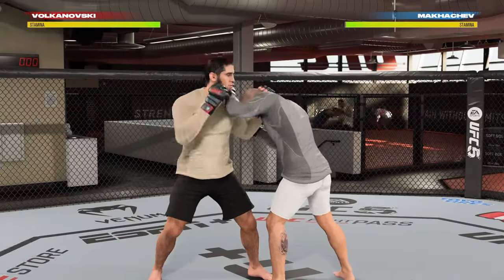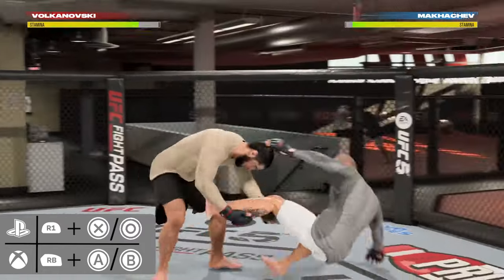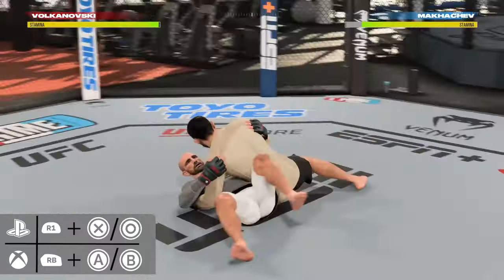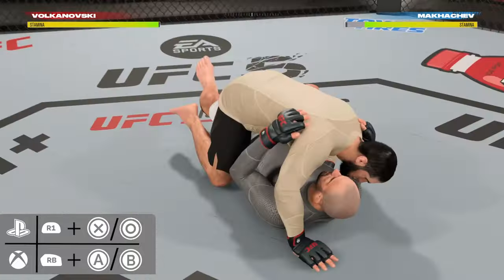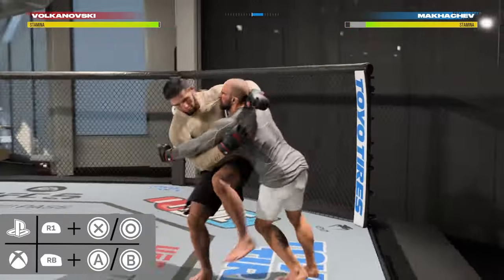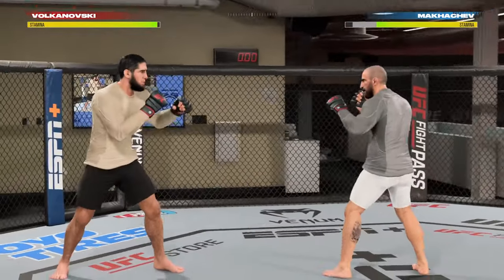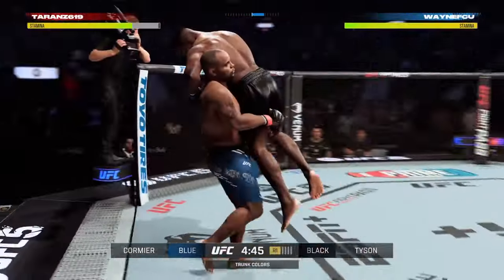Finally, I want to show you some of the trips and throws you can do. These are low-key just fancy takedowns that look cooler, and some of them are going to put you in more dominant starting positions on the ground. In any clinch position, holding R1 and then pressing either circle or X is going to hit a trip or a throw — you can see some of the different examples here on screen. This is another one where I recommend you just experiment in the training arena to see what the different possibilities are. These are defended like all other takedowns — hold the back two triggers. Thanks for watching and subscribe for more UFC 5 tutorials.